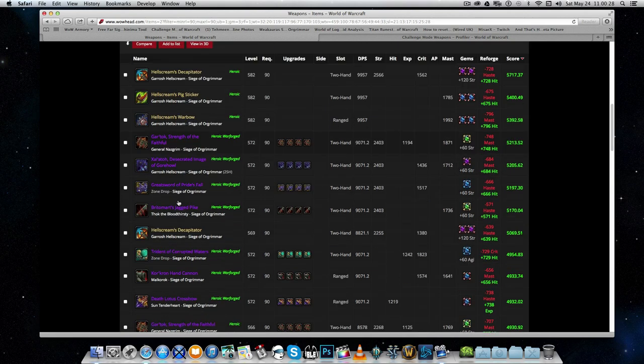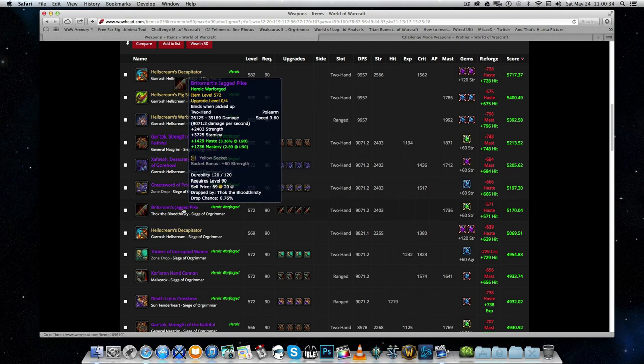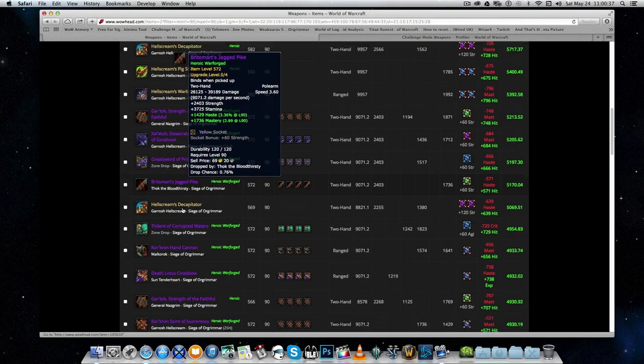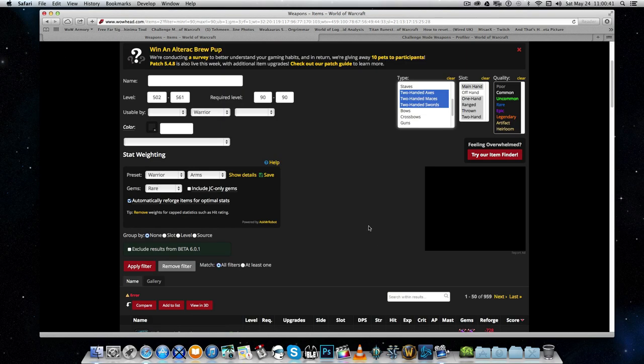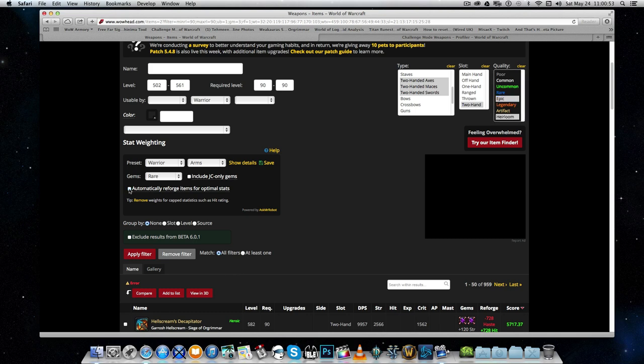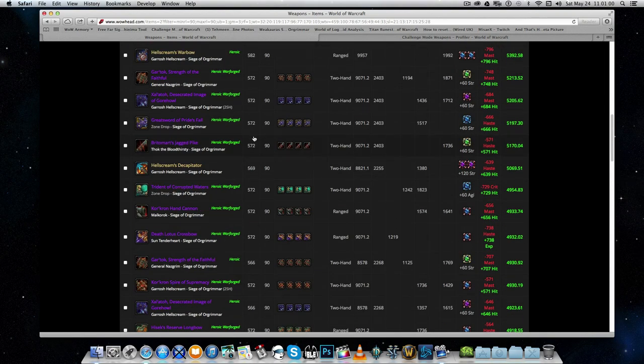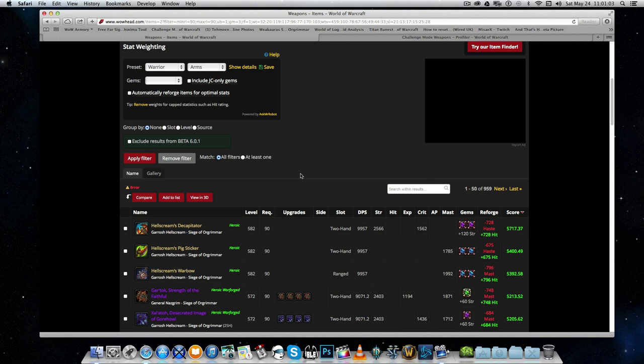I'm going to select two-handed maces, swords, and axes, because some weapon types like polearms with haste and mastery aren't the best for Arms Warrior. I'll select two-handed weapons, then quality Epic and Heirloom, and remove automatic reforge and gems. Right now everything is sorted by iLevel, but we're going to use subcategories to group them by level so it's easier to find what we're looking for. Let's apply the filters.